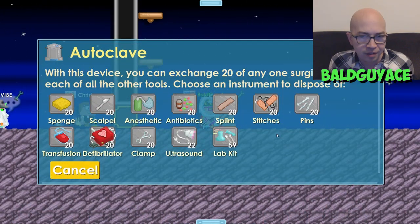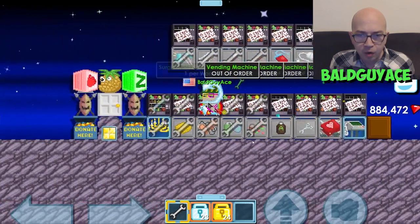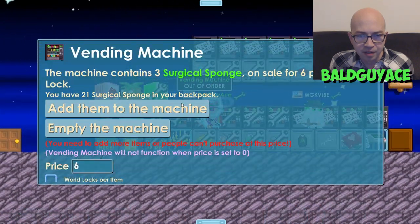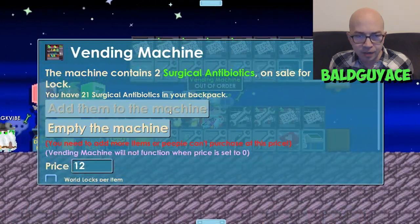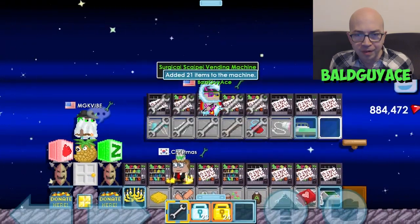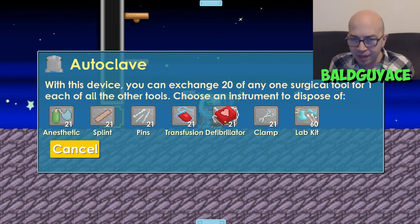If you're really nervous about accidentally autoclaving valuable tools, one thing I do is cancel out of the autoclave and run over to my vending machine and add my stitches into the vending machine, add the sponges into the vending machine, and anything else I don't want to accidentally autoclave. In this particular case that would be antibiotics and scalpels as well. So I just added the things I don't want to autoclave into the vending machine — now I no longer have to worry about accidentally clicking something I want to sell. Anything that's left I can autoclave, so I'm going to go right back into autoclaving again.